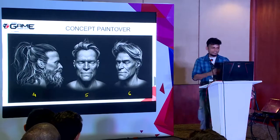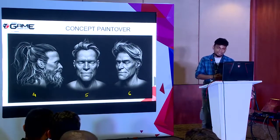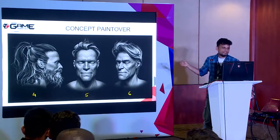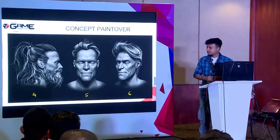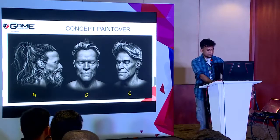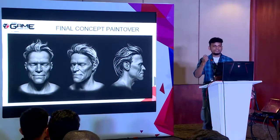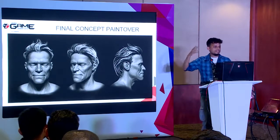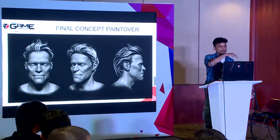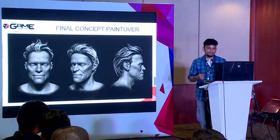I got six different heads with different kinds of hairstyles, and then I had to choose which one to go with. I chose number five, the middle one. Once I chose it, I rendered those images again and tried to sketch them from different angles to understand the clumps, the structure of the hairs, the clump structure, the hair flow — because that is the most important thing for an artist to understand before doing the modeling.